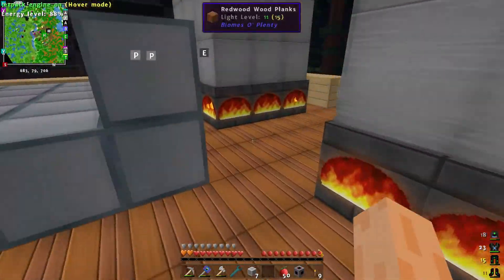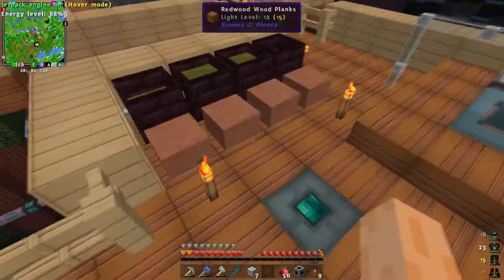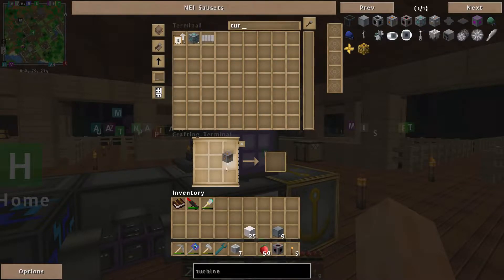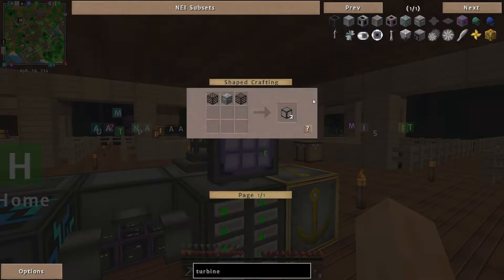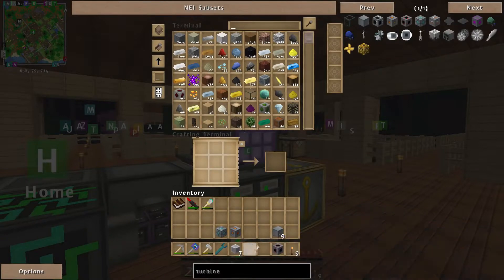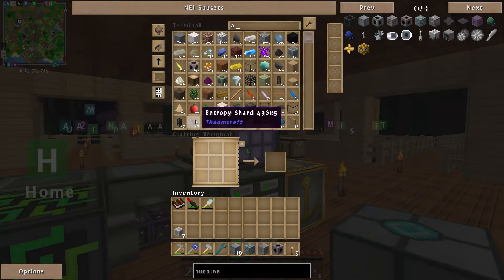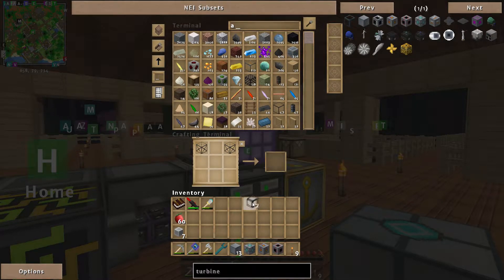Let me zip back over to my travel anchors. Turbine — oh there we go, power port! Excellent, and the rotor bearing. Let me put the marble away. We also want some turbine glass — I've been making some hardened glass. Lots and lots of hardened glass, which is what we want to see.